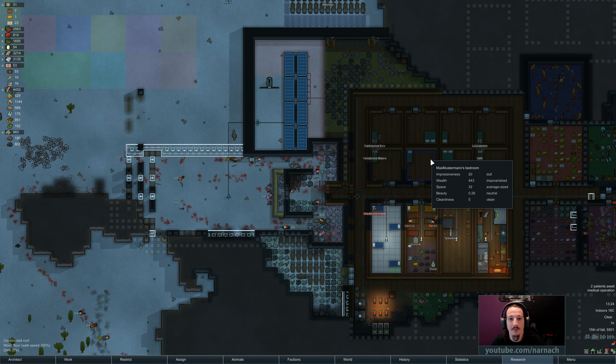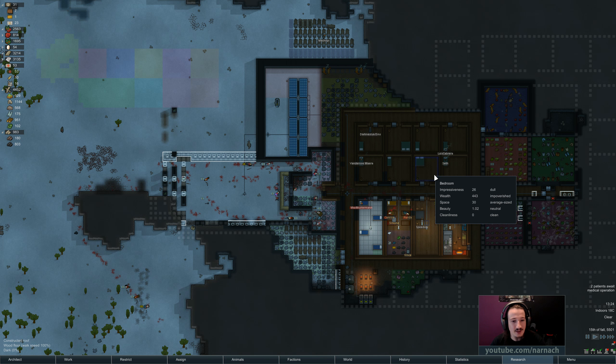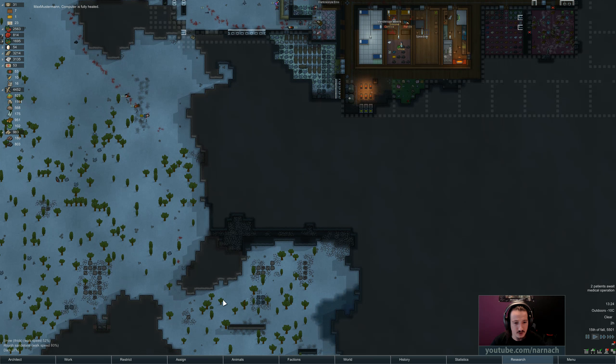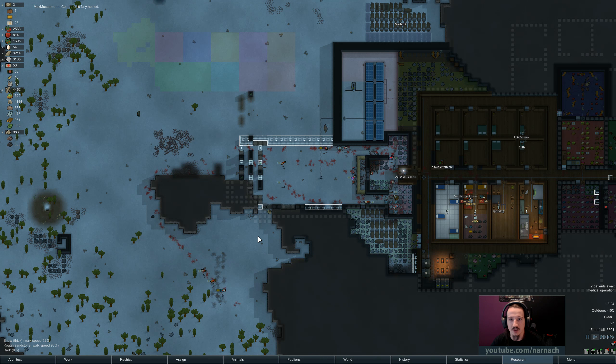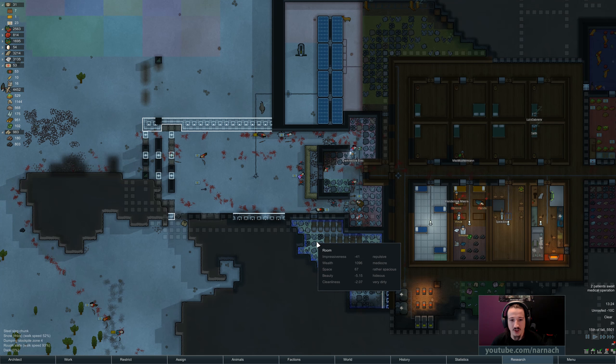Hello, Nader here. Welcome back to RimWorld Alpha 13. In the last episode we had a little fun with the invaders from the Lair of the Forest. 17 arrived, 3 were captured. I think 3 or so got away and everybody else is a corpse now. We have to deal with the aftermath — we have to bury them.